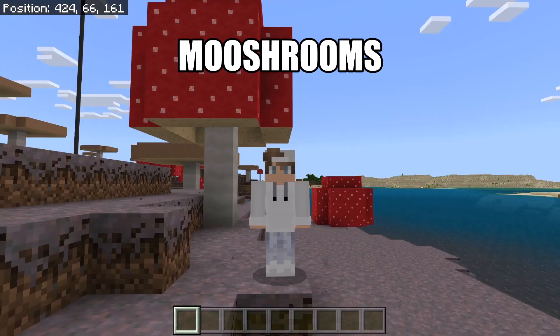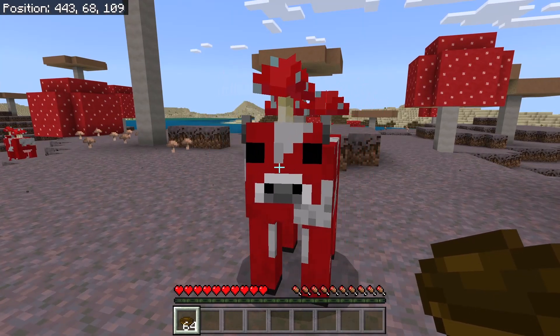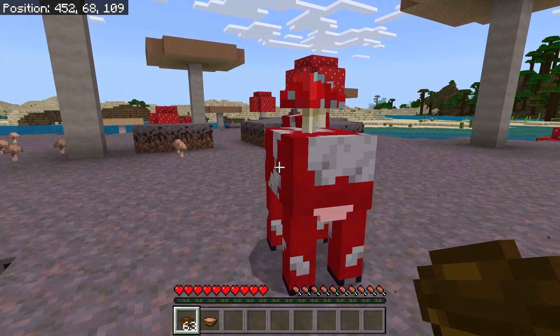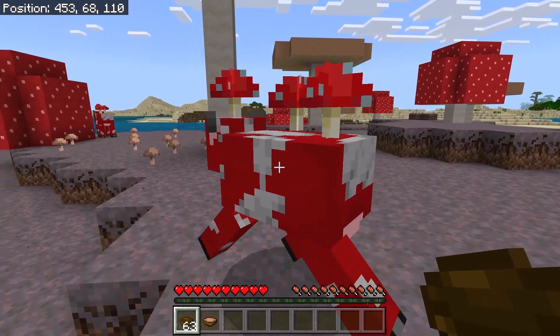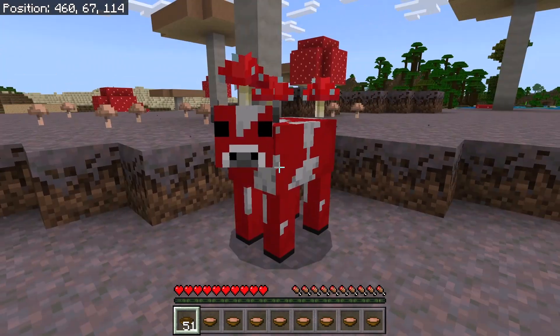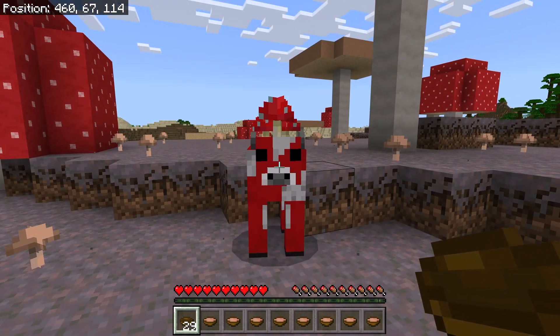The next animal I'm going to talk about are mooshrooms. Mooshrooms can be found in mushroom field biomes. Whenever you use a bowl on a mooshroom, it will give you mushroom stew. This can be an easy way to get a lot of food — as you can see, that mooshroom allowed me to quickly and easily get all this mushroom stew.